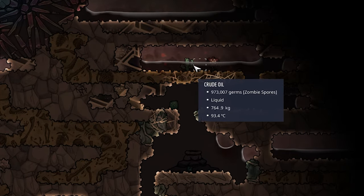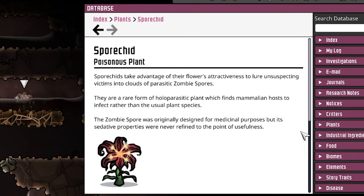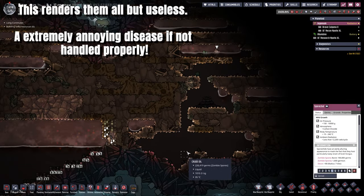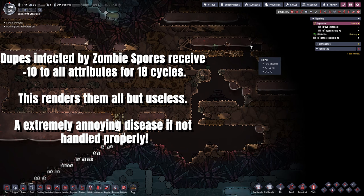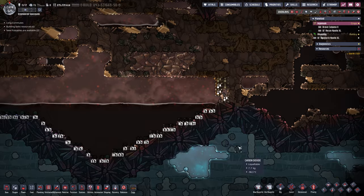Look at this — we have a bunch of crude oil here, but yes, we have zombie spores in it. We have a spore kit right here. These zombie spores are not very fun — if the dupes get infected they become kind of like zombies, just running around aimlessly. Certainly something we'll have to deal with, but not today.